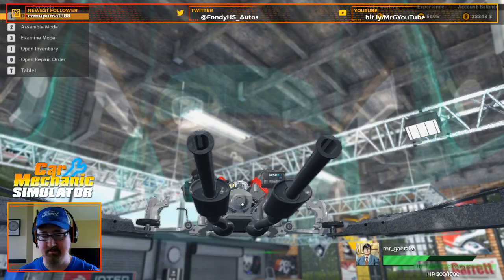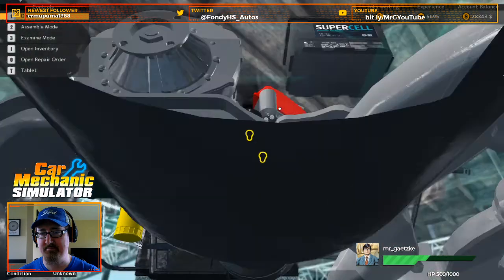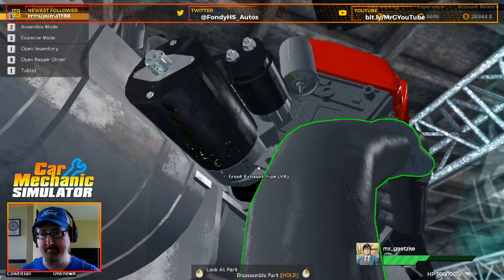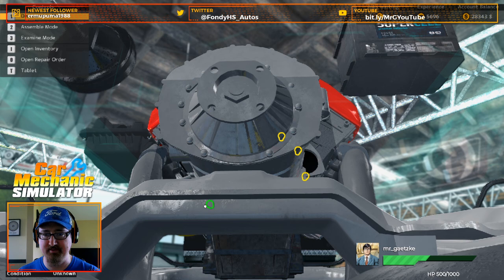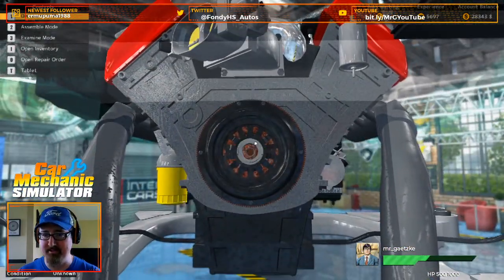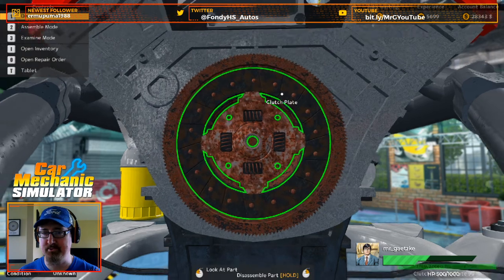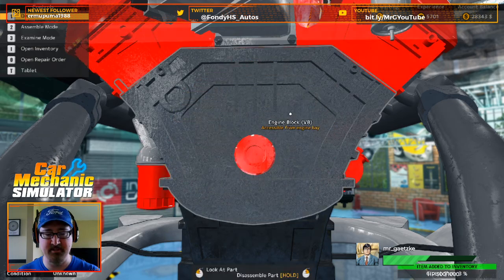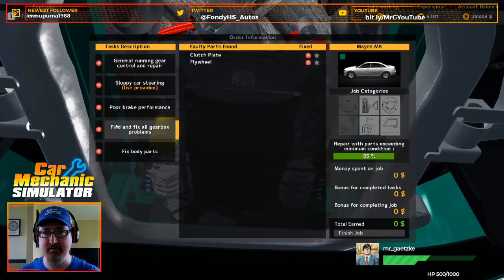That's better. Now let's see if we can zoom up here. Probably got to tap the starter. Here's the gearbox with our lovely invisible wrench of awesomeness — wish we had this in the shop. If we come in here, it looks like our flywheel is a little bit rusty. Pressure plate's out. Clutch plate is no more, as well as our flywheel. I think that took care of our gearbox problems.